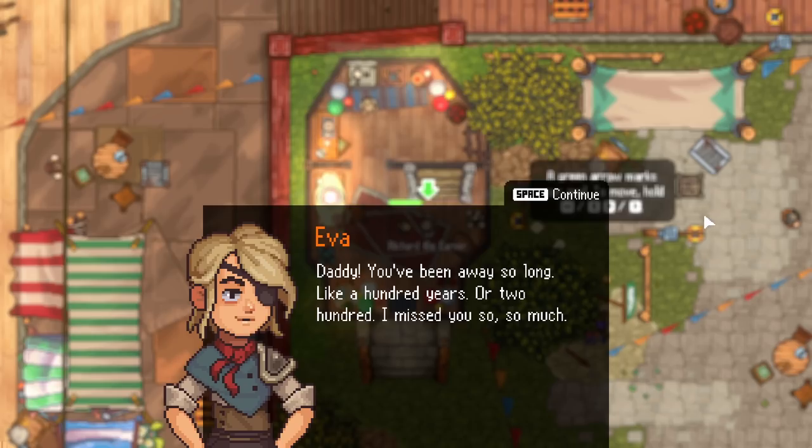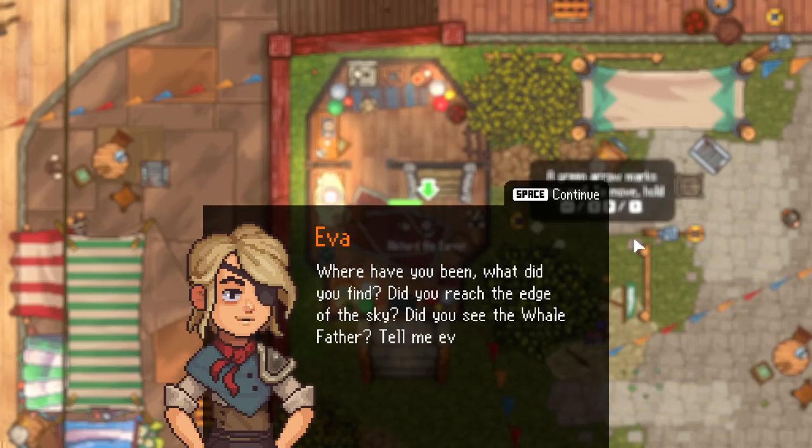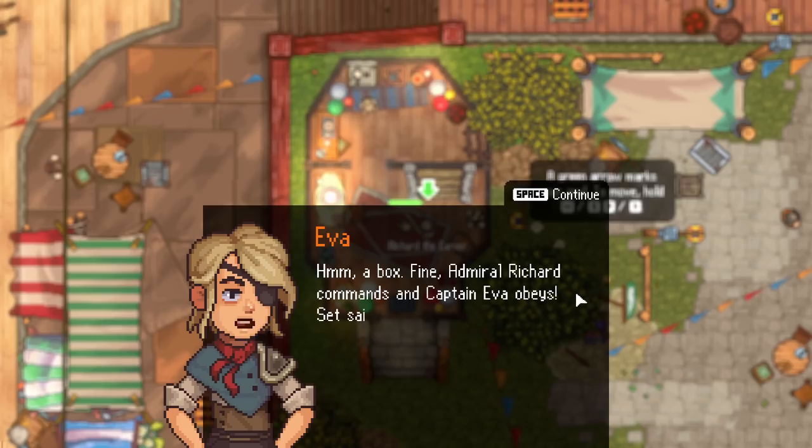Father, you've been away for so long — like a hundred years, or two hundred. I miss you so much. Eva, didn't Mom tell you I'm really busy? Richard the Earner. Happy birthday. Where have you been? What did you find? Did you research the edge of the sky? Did you see the whale, Father? Tell me everything! Sorry — the whale daddy? Slow down, you'll find out everything later at the fair. I've got a job for you: I left one box on my ship. Be a pet and run and get it.